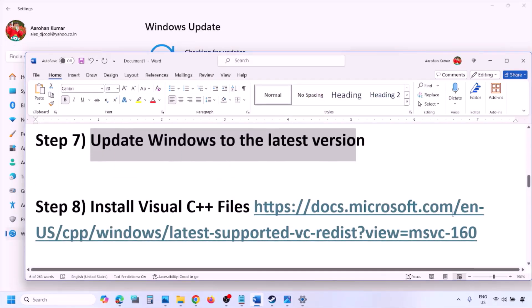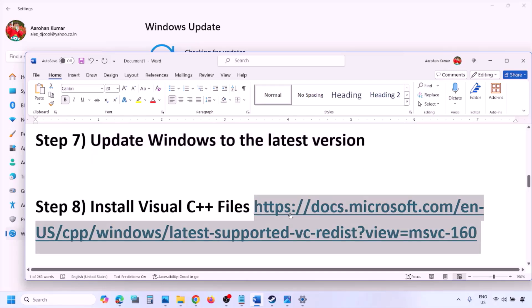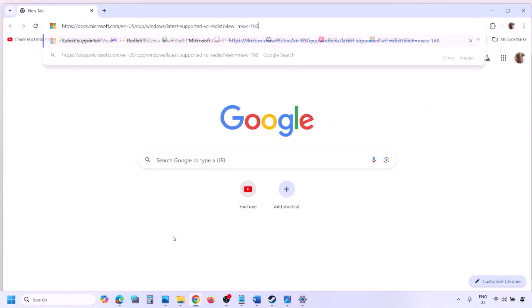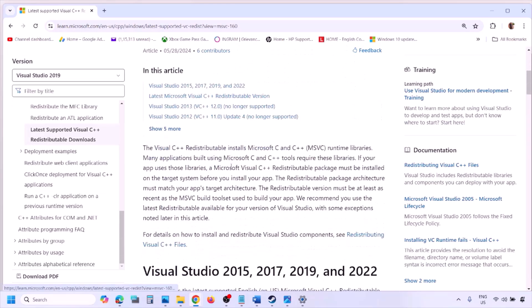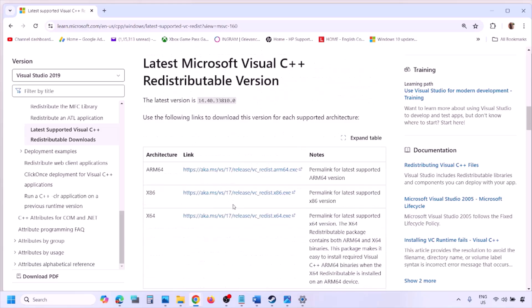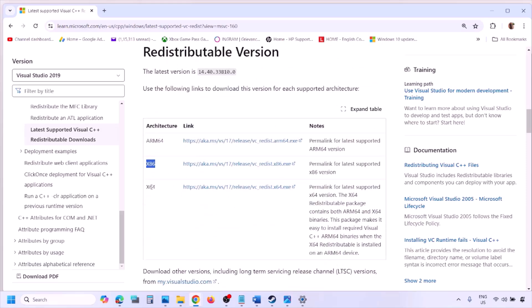The next step is to install the Visual C++ files. Copy the link provided in the video description, open it in a browser — it will take you to the Microsoft website where you can see Visual Studio 2015, 2017, 2019, and 2022. Download both the x86 and x64 versions.